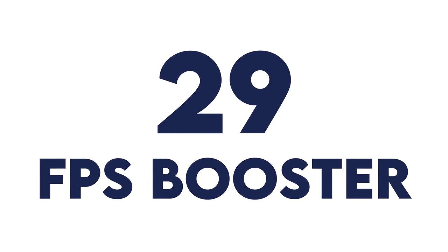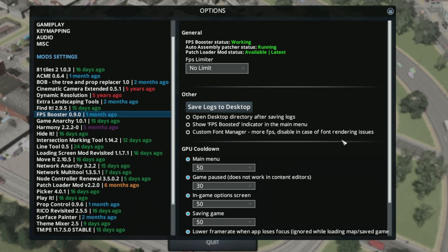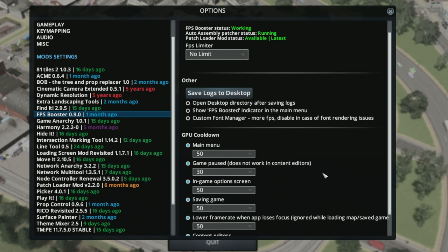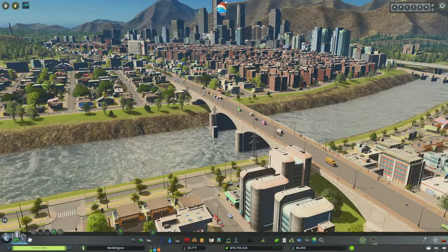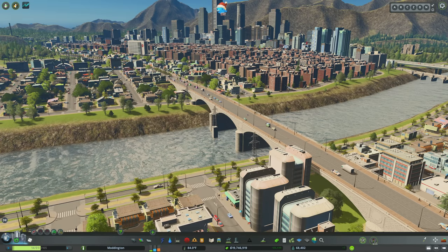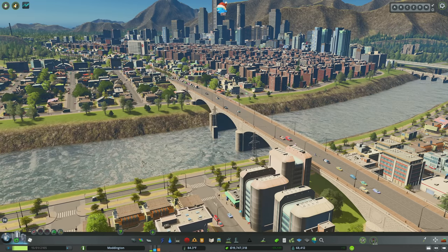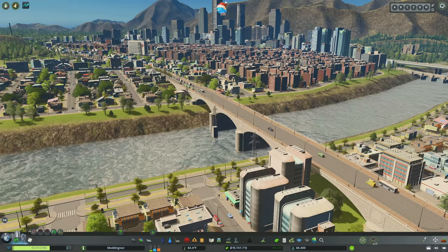Number 29, FPS Booster. The purpose of this mod is to increase your frames per second by preventing unnecessary user interface updates, reducing the overall strain on your CPU and making things run smoother. The mod can also limit your overall frames per second in certain menus such as the main menu or pause menu. I'm not really sure I can quantify the benefit, which is why it's so low on the list. But there's no harm in adding it, especially if you're experiencing issues with your frames per second. Give it a shot — if it works for you, wonderful; if it doesn't, you didn't lose anything.